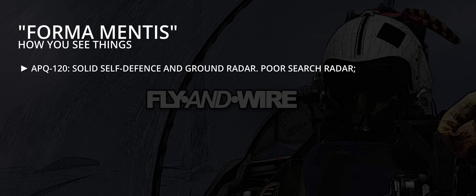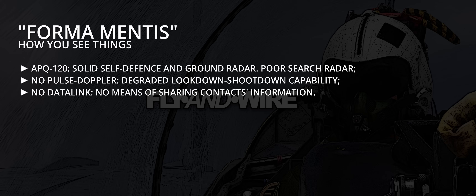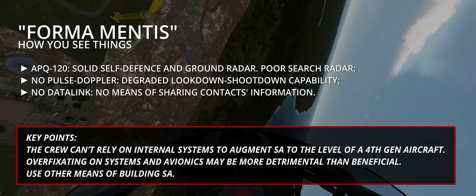Even the contemporary AWG-9 of the Tomcat is vastly superior from our point of view, as it traded more air-to-air functionalities for air-to-ground features. In particular, the reduced power and lack of pulsed Doppler capability mean the look-down performance is gravely affected. Moreover, the F-4E does not feature a data link system comparable to Link 4 or Link 16. Changing how the crew creates SA is necessary for the F-4E, and over-fixating on systems and avionics may be more detrimental than beneficial. Use other means of building SA.